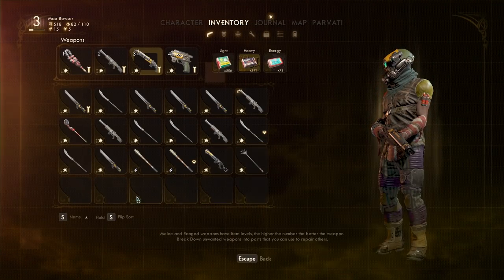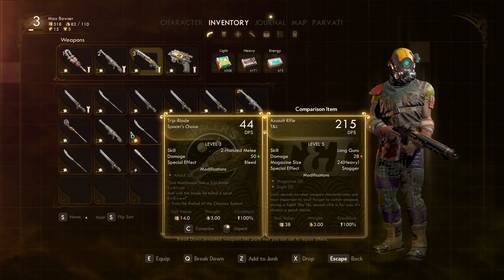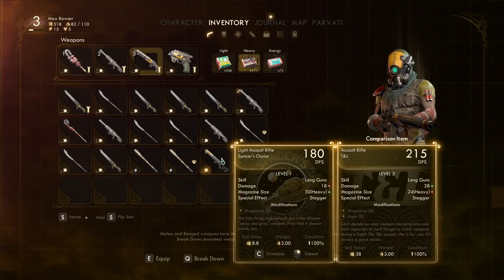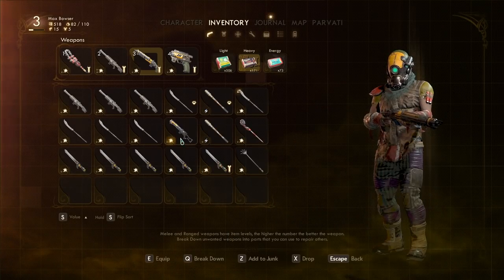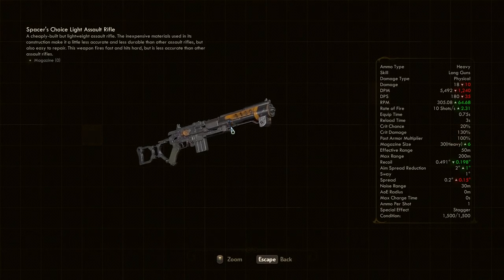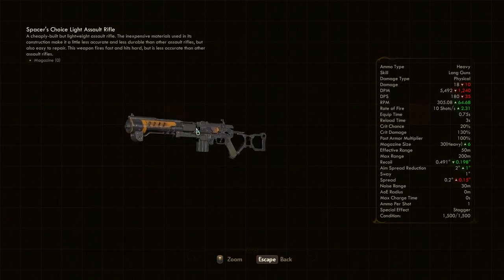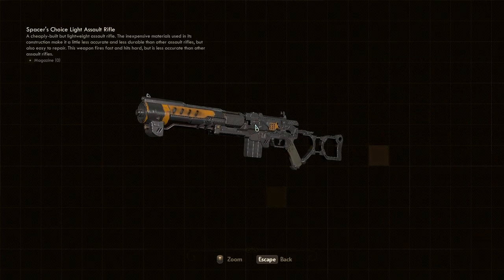I actually want to look at that assault rifle — it looks pretty cool. Right click — yeah that does look neat. I like it, it looks cool. You can zoom in — no, I can't zoom in anymore. It's a good looking weapon.